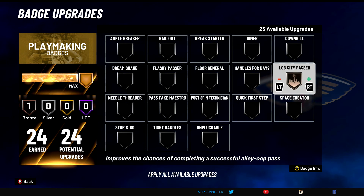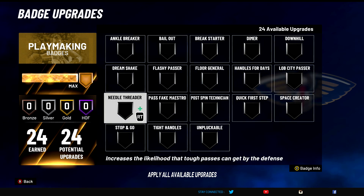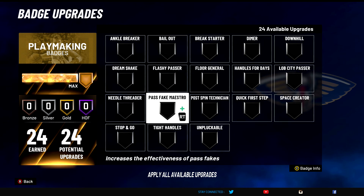Lob City Passer — I don't think you need this badge, but I'll say C tier just in case. Improves the chances of completing a successful alley-oop. If you throw alley-oops from way out, you can still throw it without this badge. I've used it, done it many times. You don't need the badge — trust me. But if you think you need it, put it on silver and try it out. Needle Threader — good badge, B tier. Not great — I don't notice a whole lot with it. You can kind of thread the needle and make a little bit better passes, but people can still get lane steals with Interceptor. B tier badge.